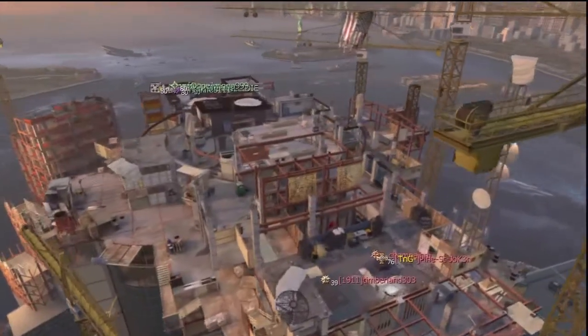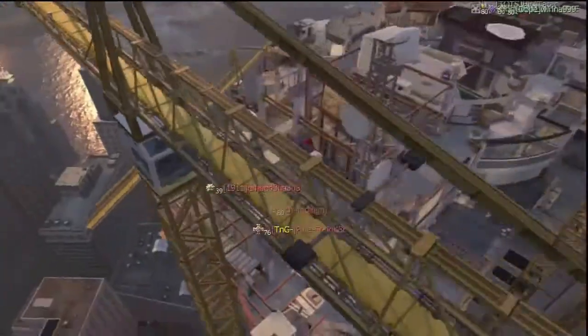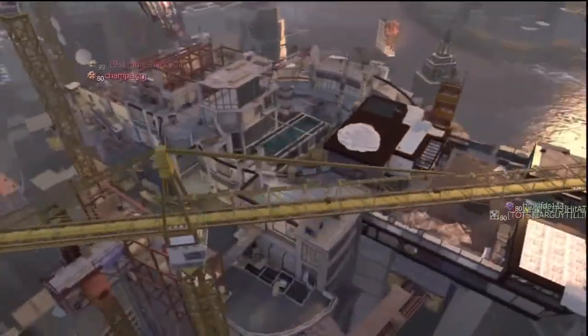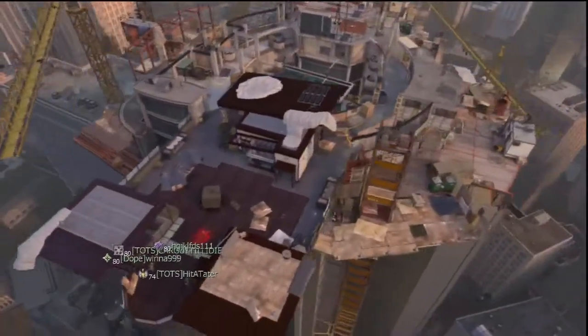Overwatch is a small to medium sized map. As you can see, the spawns are located directly across from one another. The crane to the left is used for optimum sniping. There are many head glitching spots, so be aware. I'd recommend using the AA-12 shotgun or the AK-47 with the scavenger perk, as this is a run-and-gun game and you will run out of ammo very quickly.